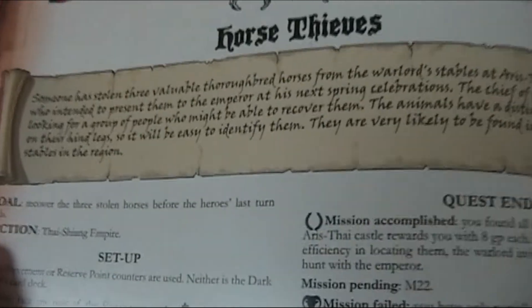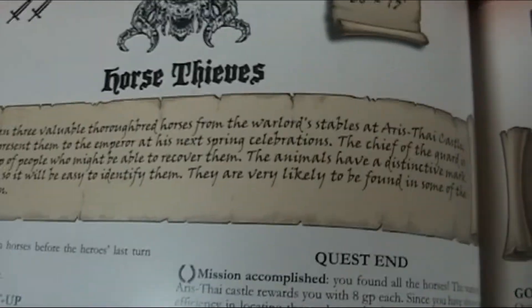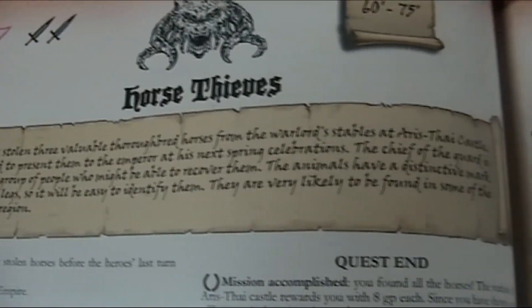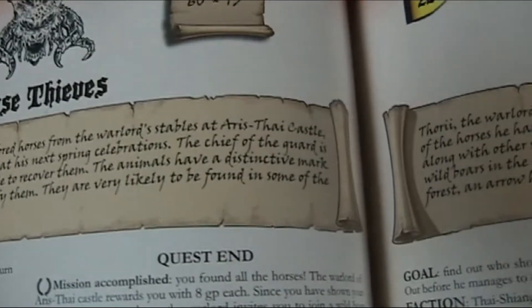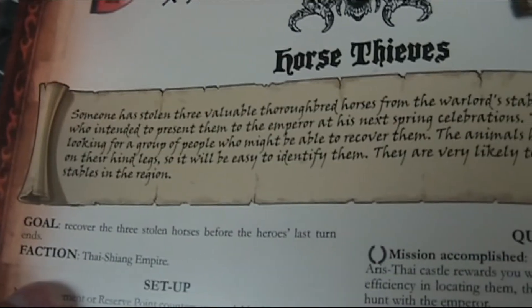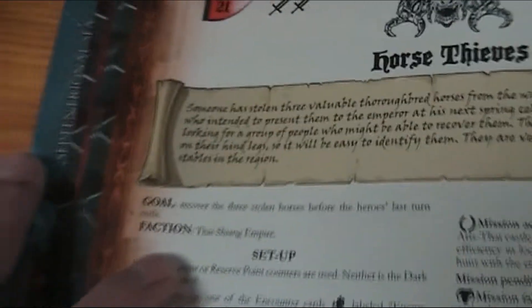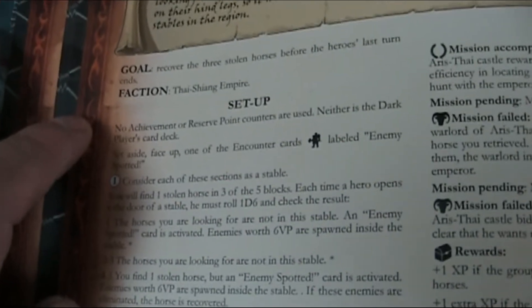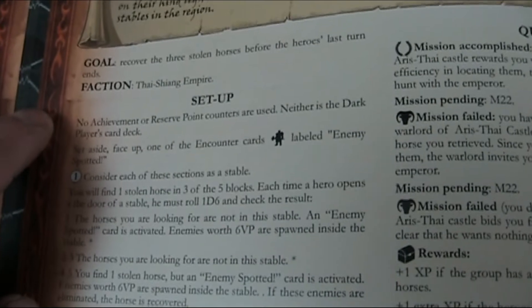The app tells me to go to the campaign book. The story: someone has stolen three valuable thoroughbred horses from the warlord's stables at Aristhai Castle, who intended to present them to the emperor at his next spring celebrations. The chief of the guard is looking for a group to recover them. The animals have a distinctive mark on their hind legs so they'll be easy to identify — they're very likely to be found in stables in the region.